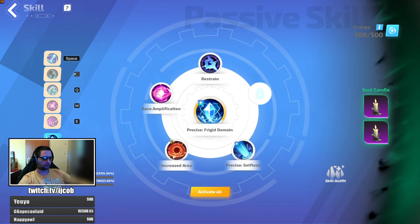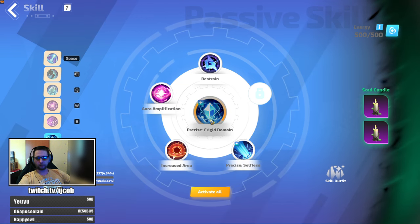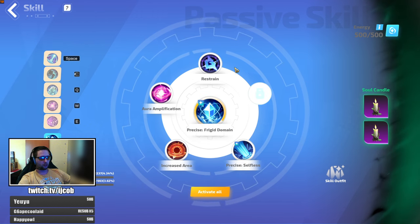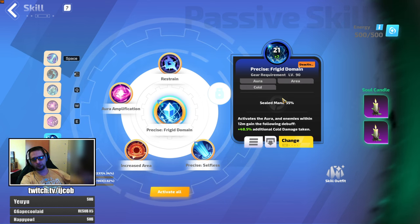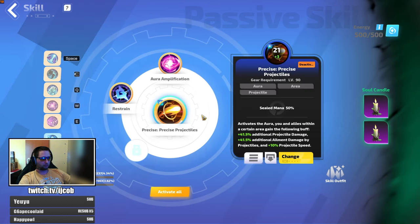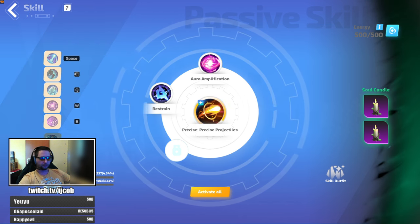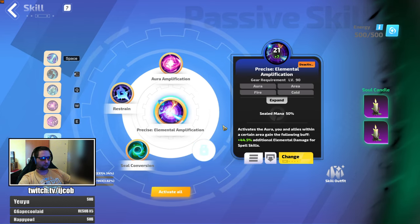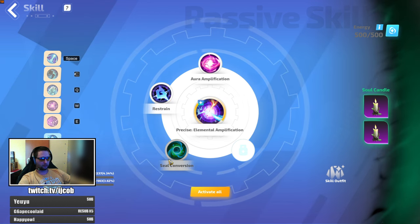For the auras: frigid domain with increased area and selfless, because frigid domain does not affect you but it affects monsters around you. Frigid domain also gets scaled from your plus cold skill levels — I have plus seven here compared to plus three on precise projectiles, so I have plus four cold skills somewhere on the gear. Elemental amplification also has a cold tech bonus, so it is also at plus seven, and I'm reserving that on my life.